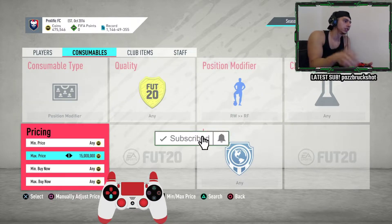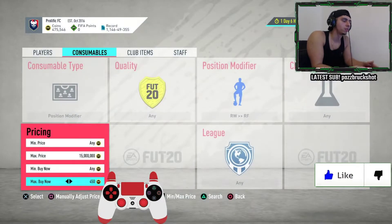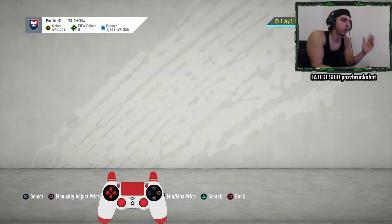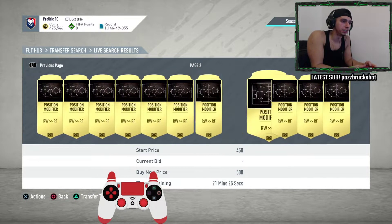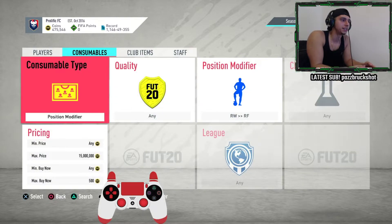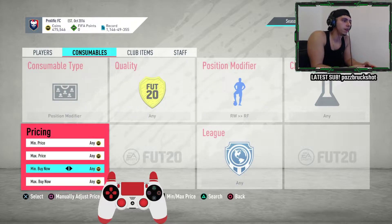First thing you do is check what the going price is. As you can see on the market, there's none right now for 450, but for 500 they're easily accessible — they've been on the market for 40 minutes so they're not really getting sold. But for 450 it looks like they get stacked up immediately. So what you do is reset all of this.